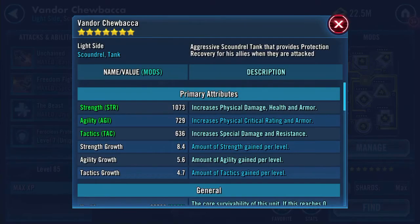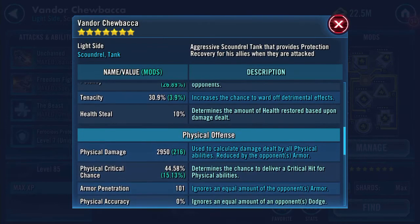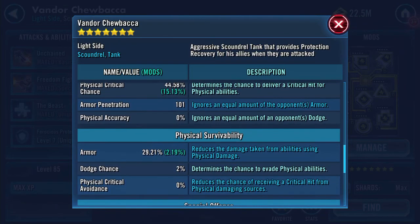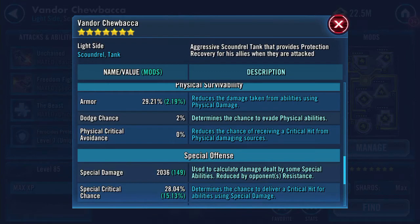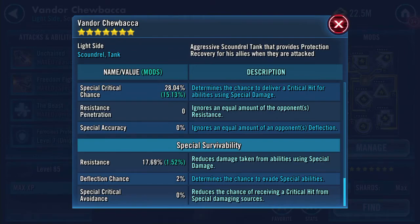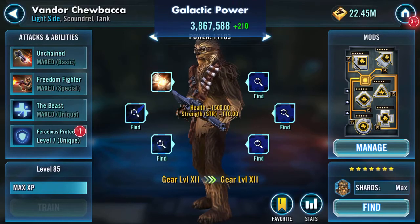After upgrading — almost 30k now — health 29,733, protection 43,000, 72k health and protection combined. Lots of potency, 10% health steal, 2950 physical damage, 101 armor penetration, 2036 special damage, 17.69 resistance.